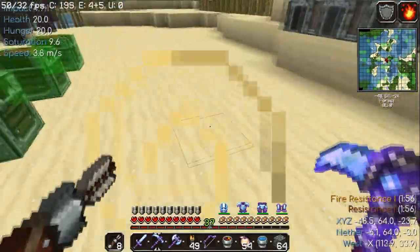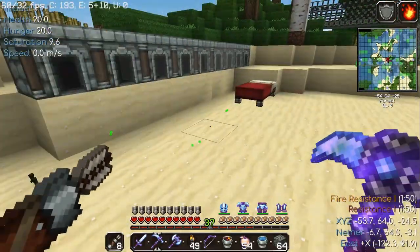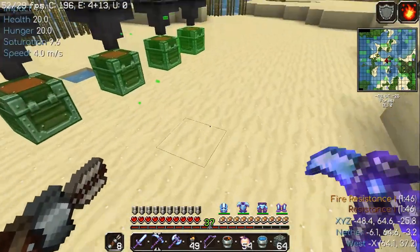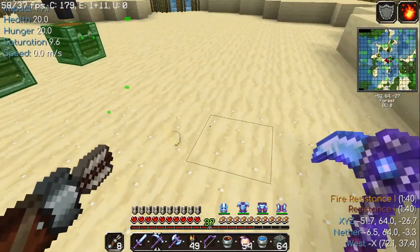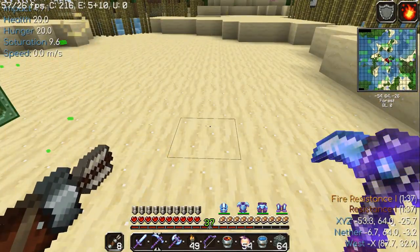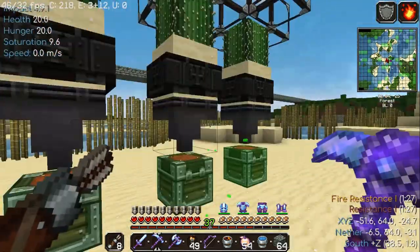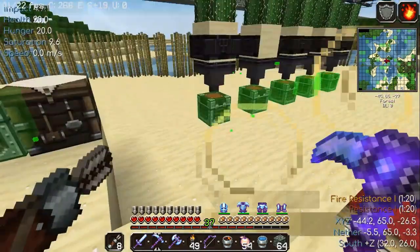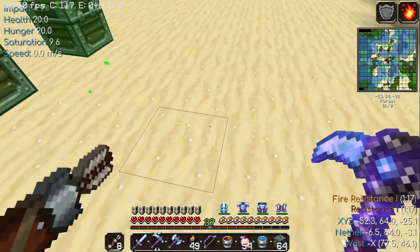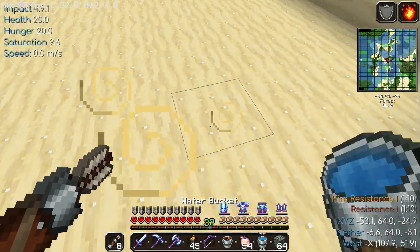It's coming along fairly okay. It's producing. So I'm going to try and build a kind of unusual cobblestone generator. I'm going to stand on top of it and it's going to go into a hopper, into a chest, and I'm just going to be mindless at it. That way the cactus is growing, the sugarcane is growing — which it's growing quite a lot. And cobblestone's getting done. So let's get started. It's going to be five by five.